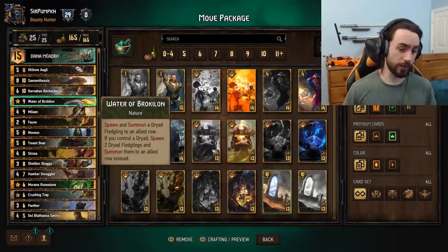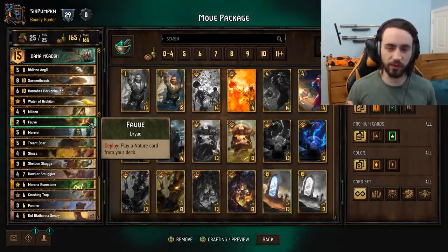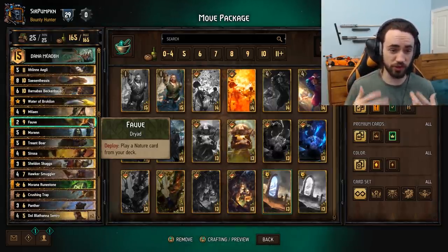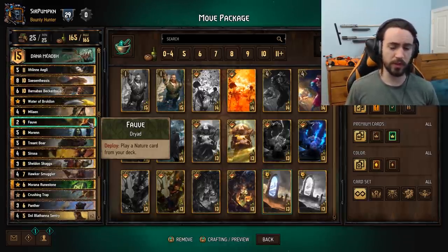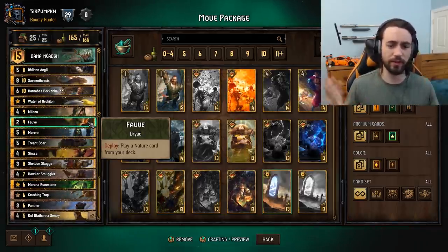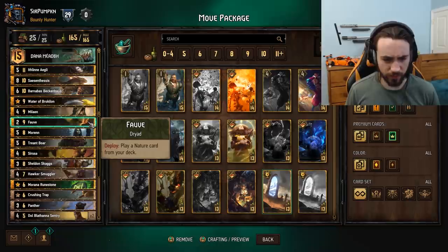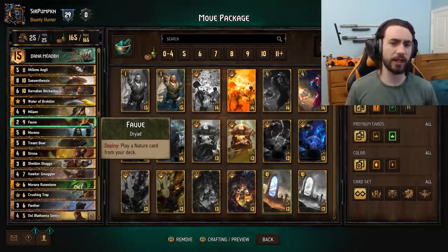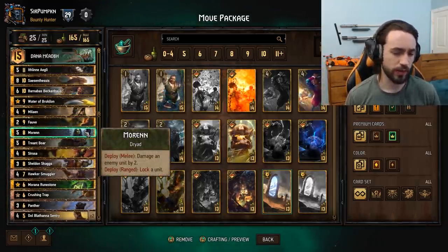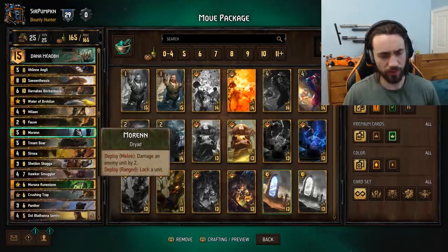Because the Dryad Fledglings have Harmony, you can proc it in one turn with Dana. A lot of the times I will play FOB from Dana and then play a unit from my hand — let's say a Smuggler or just any engine — and it'll boost the Fledglings from three to four, which plays out of Gimpy range. Or you play FOB from hand into Water Brocklon and then play like an Ithlan or a Dragon out of your deck and boost them from three to four. I like to play FOB and Dana in the same round to get those Fledglings out of the three-damage range.